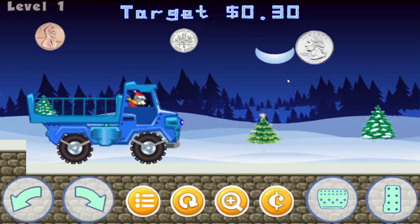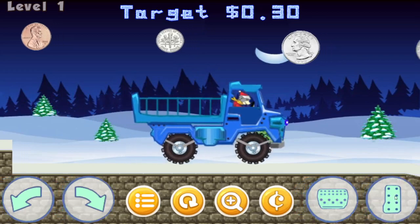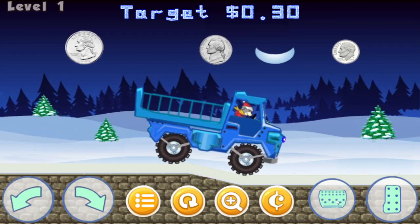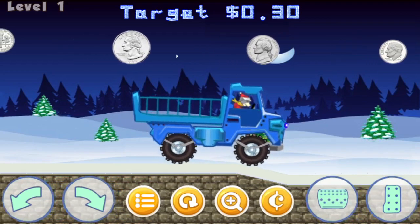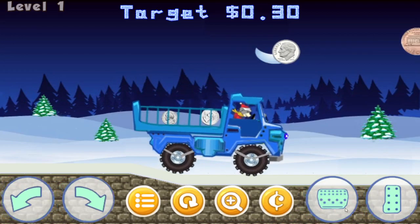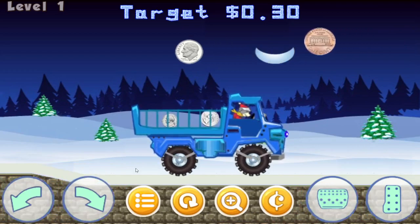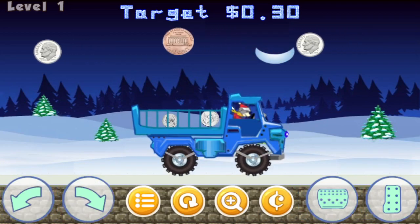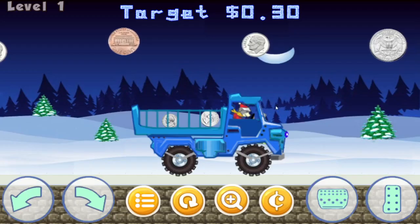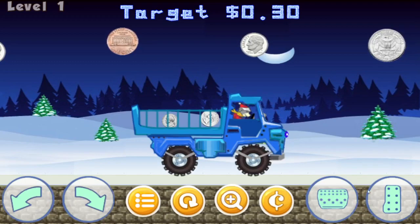Let's go ahead and try to complete this level. I'm going to collect 30 cents — that's what the target says. It's okay if you pass a coin up; I just passed that quarter, so I'll back up and click it. Got the quarter in there, and there's a nickel. Let me show you what the magnifying glass does — you can see I have a quarter and nickel, that's 30 cents. Just click or tap anywhere on the screen and you'll be back to regular mode.